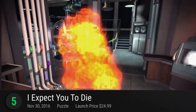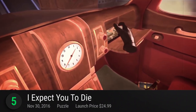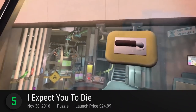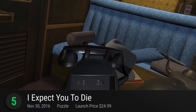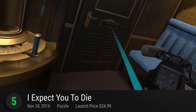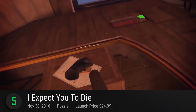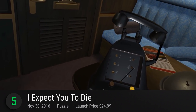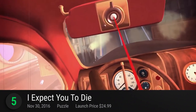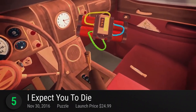Number 5: I Expect You to Die. Put on your suit and polish your shoes. As an elite secret agent and super spy, everybody relies on your unparalleled problem-solving skills and quick wits to take down the Zoraxis organization. As an agent of the Enhanced Operative Division, you have been gifted with the powers of telekinesis. Use it to your advantage to successfully complete your missions. It's do-or-die time, but with the help of your agency handler, you are sure to have the information and training you need.